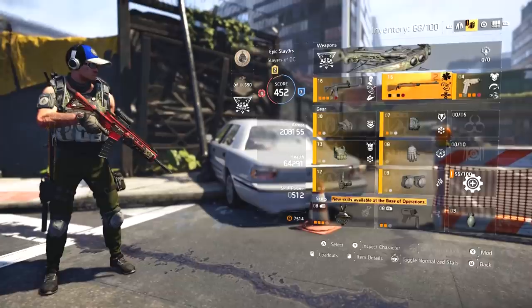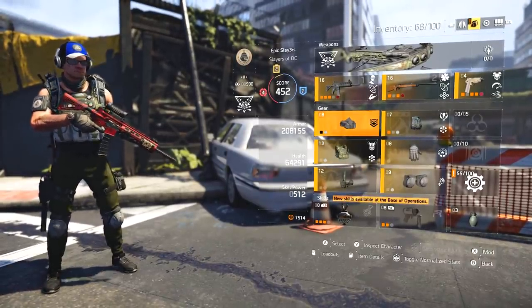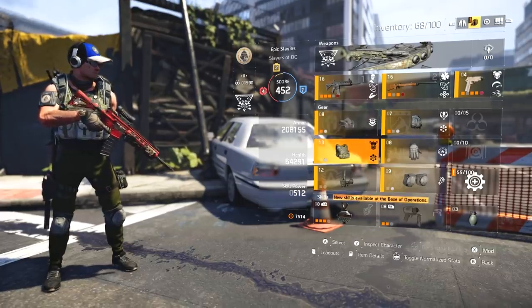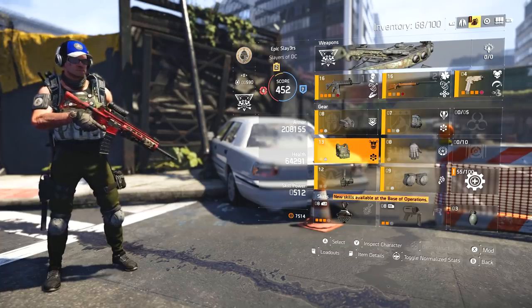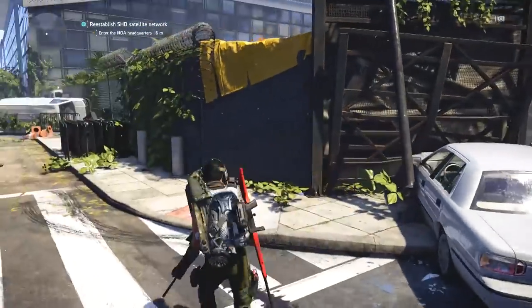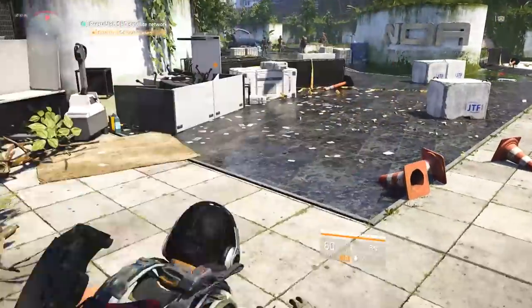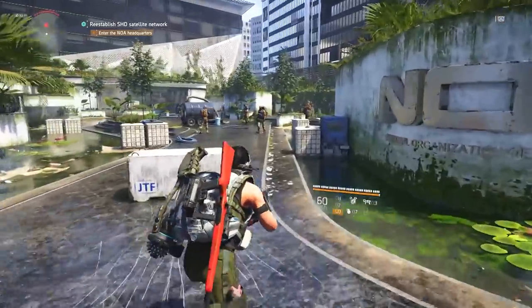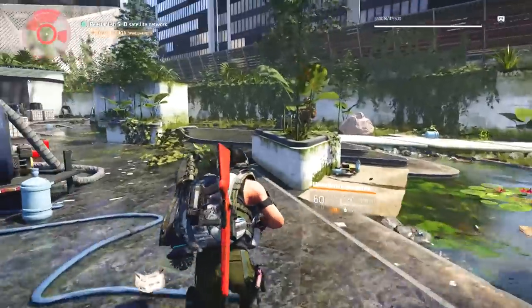Now the build I've swapped over to — none of this stuff is optimized by any means — but the armor is 208,000 here as opposed to 146,000. The health is 64,000 opposed to 39,000. You're looking at between 25 to 50 percent extra armor and health combined — probably about 50 percent more if you combine both of them. When we get in here you'll see my armor bar is massive compared to what it was before.